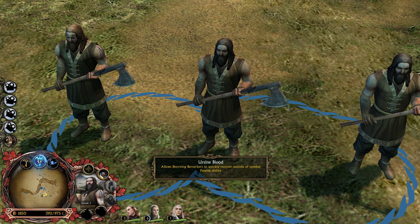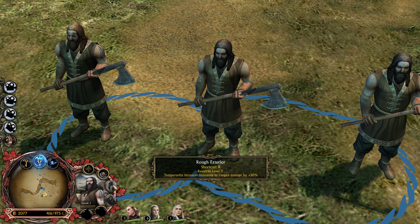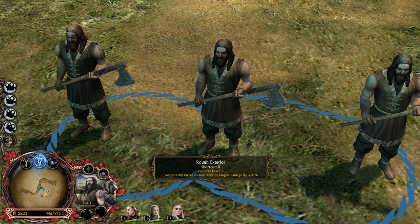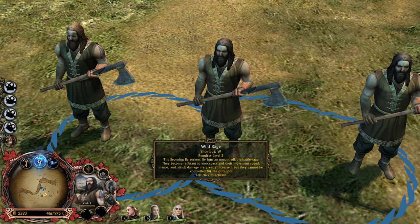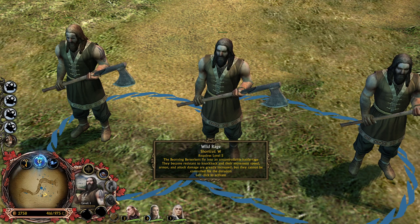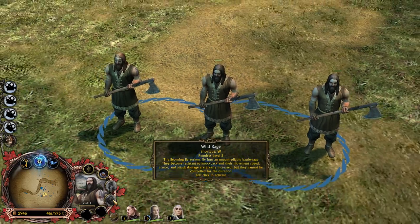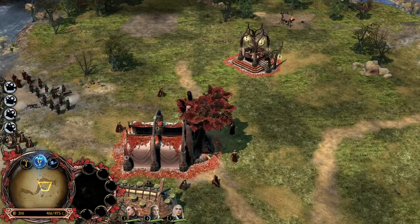It's like a healing ability. With level 3, you are getting 50% increased resistance against archers. And with level 5, the Wild Rage - uncontrollable battle rage. They become resistant to knockback and their movement speed, armor, and attack damage are greatly increased. And they cannot be controlled for the duration - you can't even control them. They're gonna do whatever they want. Pretty dope units.